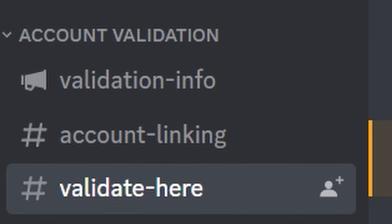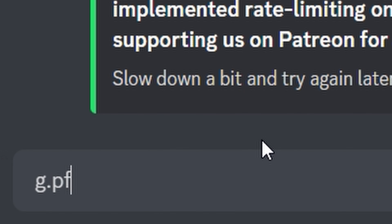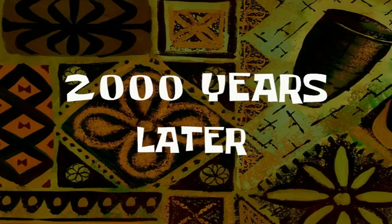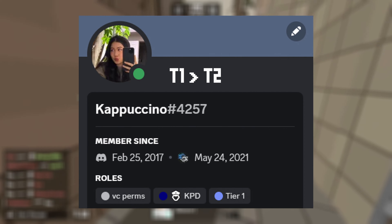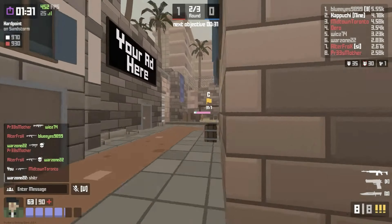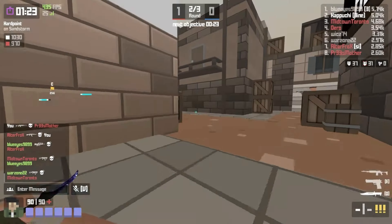That was easy. After you're done, go to validate here and type in g.pf, and it should do something like this. Here's the fun part — now you wait until a moderator gives you your roles. Finally, you either have a T1 or T2 role, depending on who you are and your stats. You can move up and down the tiers based on your performance.